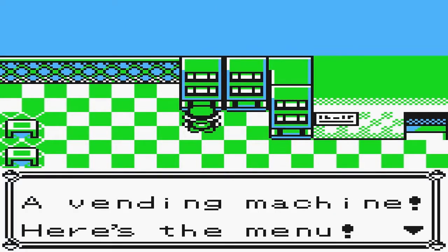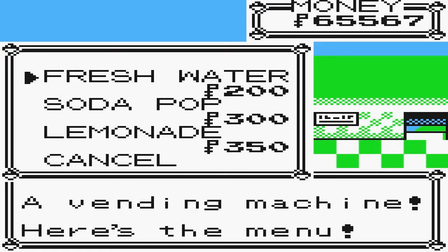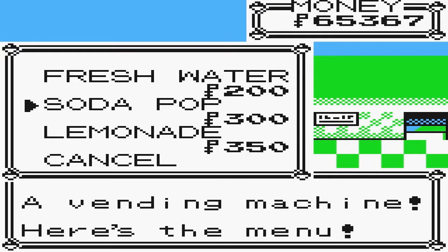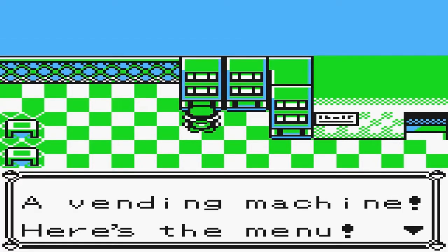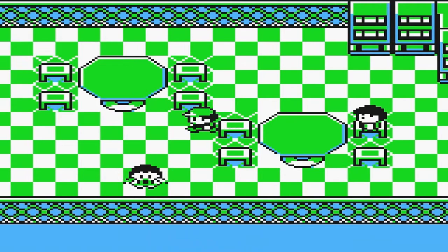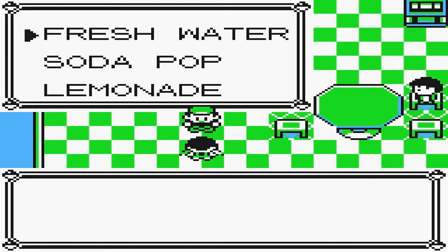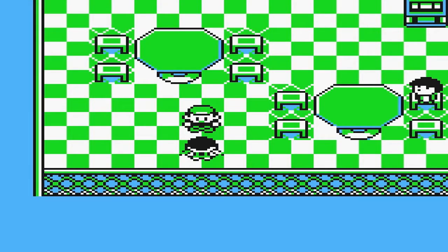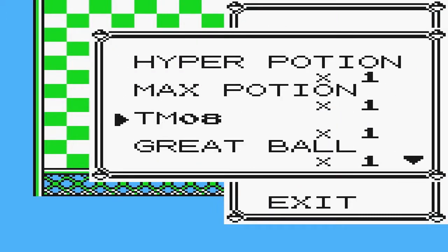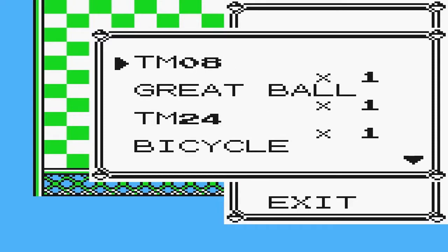So what you want to do is buy two Fresh Waters. And by the way, this is not the glitch I'm doing right now - I'll tell you when we get to it, we're just getting a few things done first. Buy one Sodapop and then one Lemonade. What you want to do is talk to this girl and give her one of each. If you give her the Fresh Water, you'll get TM13, which is Ice Beam, so we can give that to someone - very helpful. But we don't have space for it, obviously. Generation 1's poor bag handling. TM08 is Body Slam - I will need that, I'll keep that. Great Ball, could be useful.